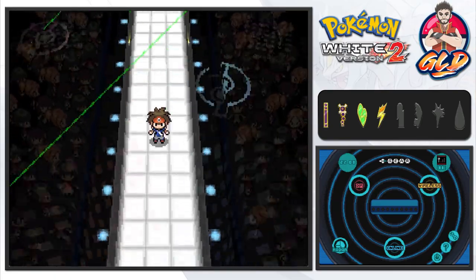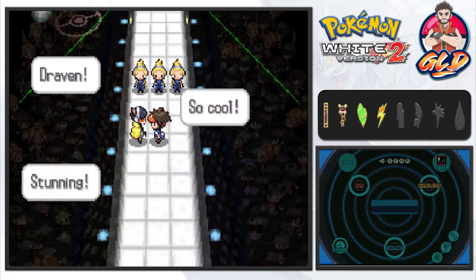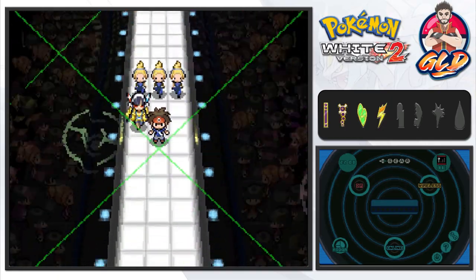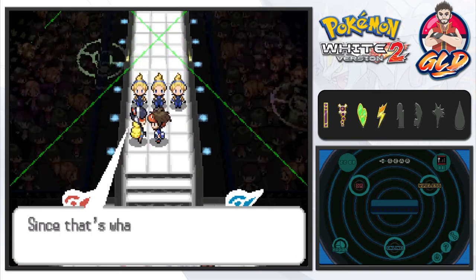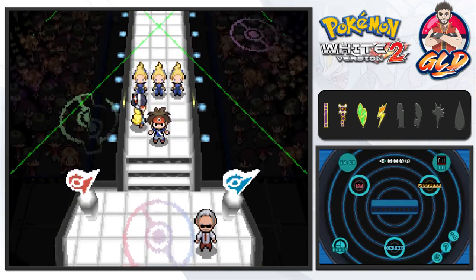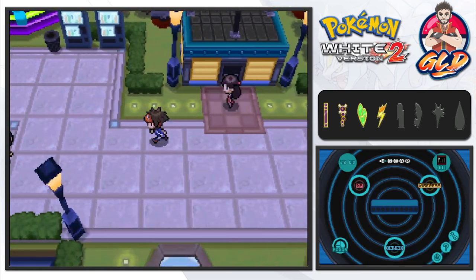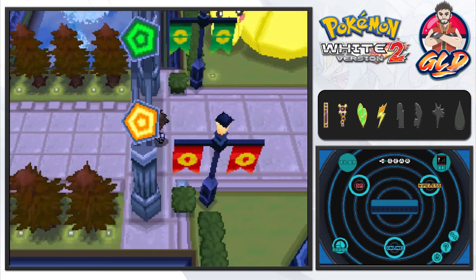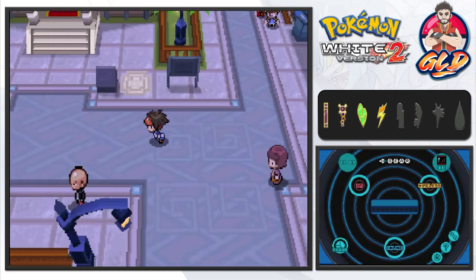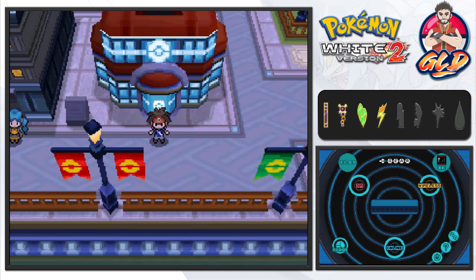We get to walk the catwalk — looking and feeling great! The crowd cheers us on and Elesa says we're a fine example of a trainer. We should collect all the gym badges and reach the Pokemon League, and then we and our Pokemon will shine even brighter. We've obtained our fourth badge — something that even as DravenXD711 we never accomplished before on this channel. In the next episode we'll be battling more trainers. Thanks for watching, see you guys next time!